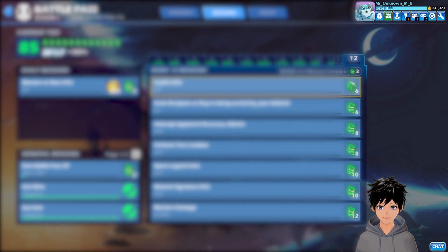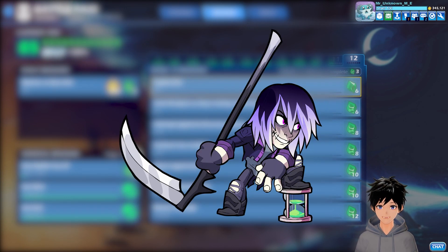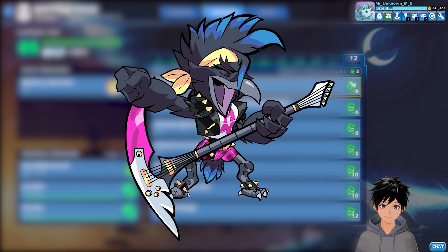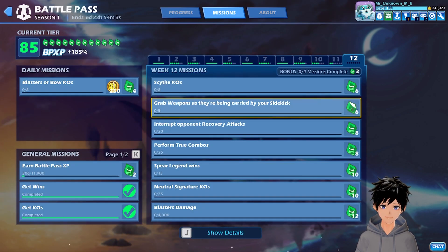For the first mission, Scythe Chaos, you can use Mirage, Nexus, more decks, Artemis, Zero, Faith, World Curve, and Munin. Then we have got Grab Weapons as they have been carried by your sidekick.